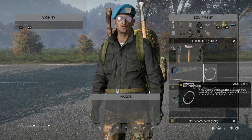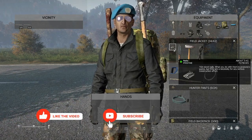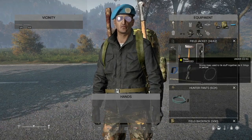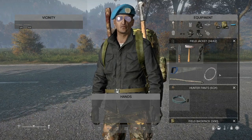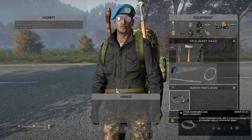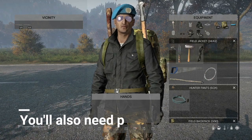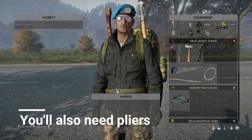Let's go over what you need to make a base in DayZ. You're going to need nails, a knife, a hammer, a rope, either a handsaw or a hacksaw, some metal wire, some sticks, a combination lock, a shovel, and an axe.